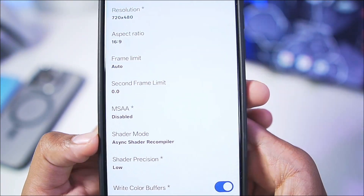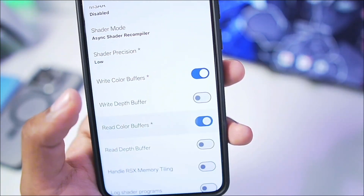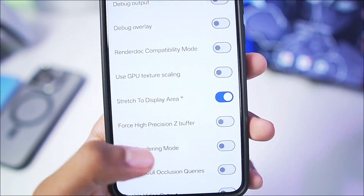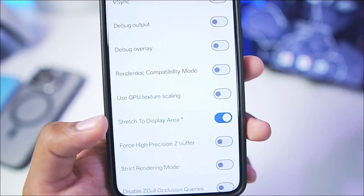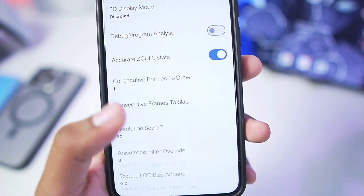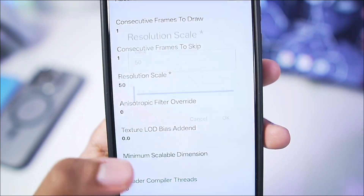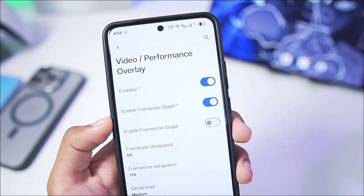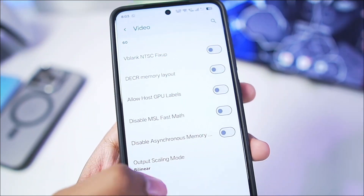For video settings: resolution is 720x480p, MSAA has been disabled, shader precision is low, and shader mode is asynchronous shader recompiler. Write color buffers and read color buffers have been turned on because we'll be testing God of War 3 demo and GTA 5. Make sure stretch to display area is enabled. Set resolution scaling to 50% — this decreases graphics quality but gives much better gaming performance.